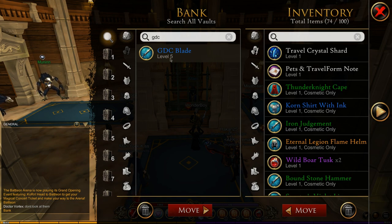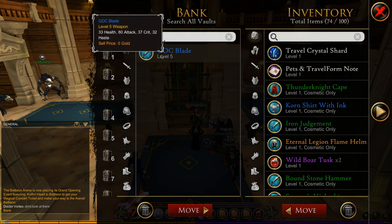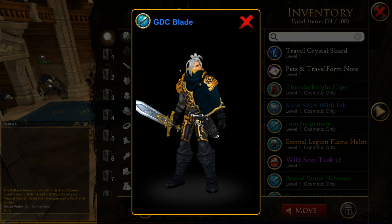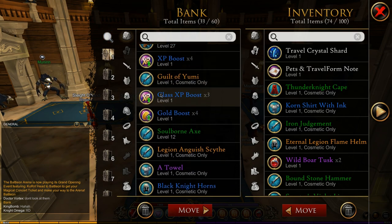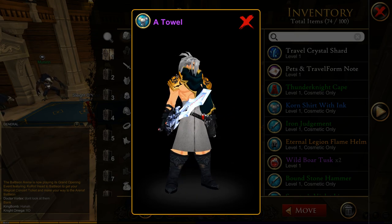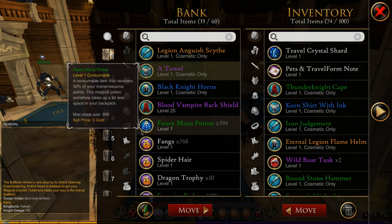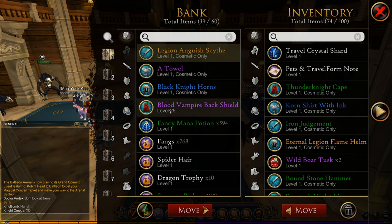I just got to say this whole update is really handy — it's a big quality of life change. Another thing you can do is preview the items in your bank. If you're like me and you have a lot of items and your memory is not too good, you do forget what most items look like. So let's say I forgot what the GDC blade looks like — I can double click it and there we go, I can preview the item. And if I want to find other items, let's go with a towel — I wonder what that looks like. I can double click it and there we go. It looks like a towel. No longer will you have to bring items out of the bank and put them on yourself to see what they look like — now you can do it with ease.